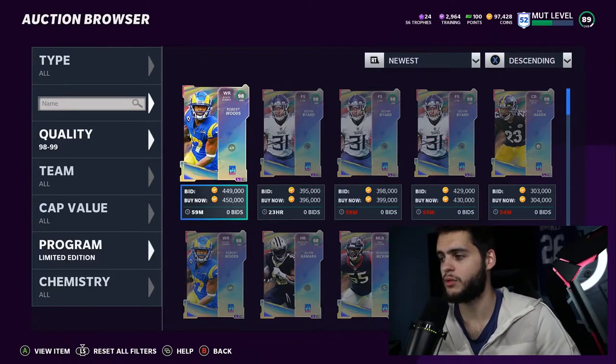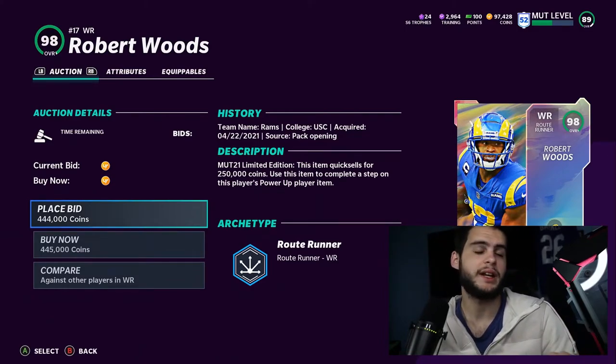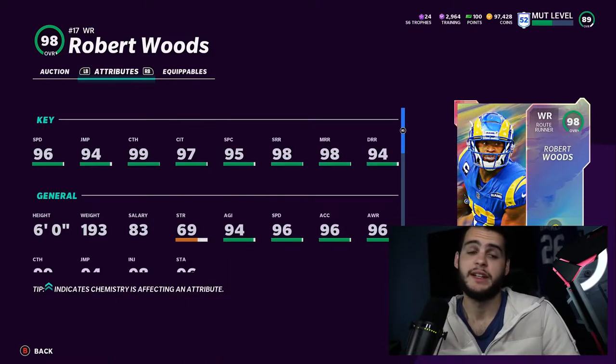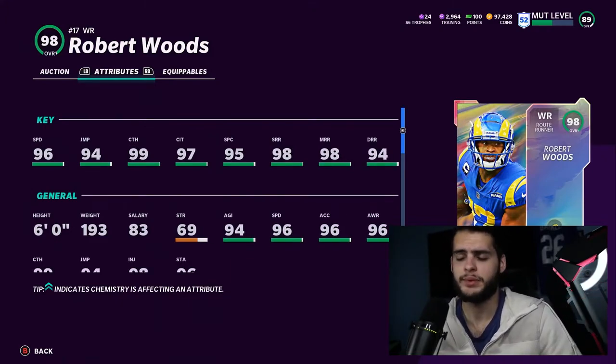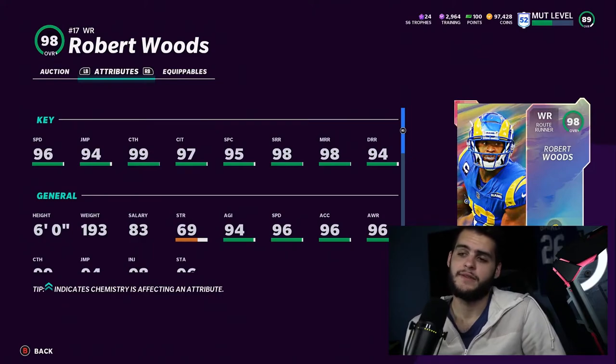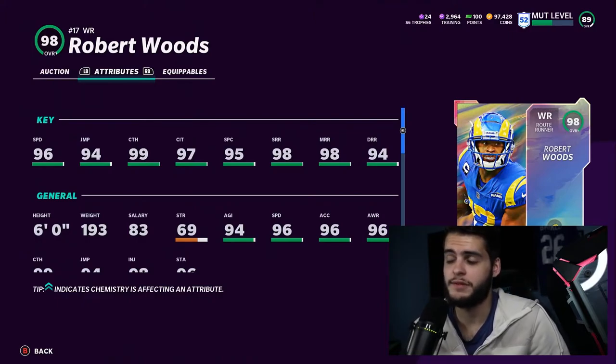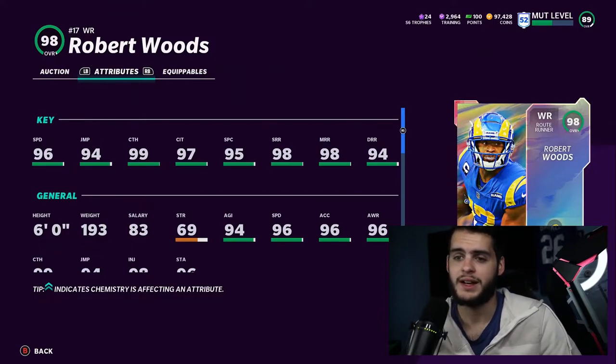Kevin Bayard and Robert Woods are both up. Let's start with Robert Woods — he's a 98 overall wide receiver for the Rams. He has a power-up, 96 speed, 94 jumping, 99 catching, 97 catching in traffic, 95 spec catch, 98 deep out route, 98 medium, and 94 deep out running. Powered up at six feet tall, he gets 99 speed, 95 jumping, 99 catching, 99 catching in traffic, potentially 99 spec catch, 99 short, 99 medium, and 99 deep. He could be an all-max route running receiver with max catching and max speed.